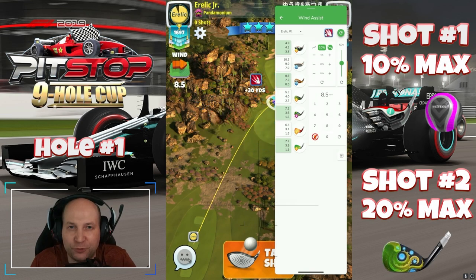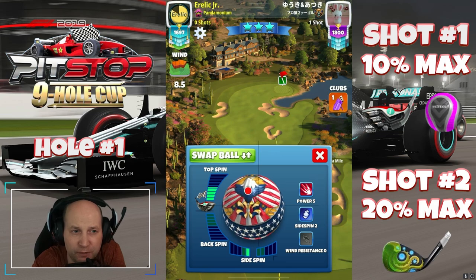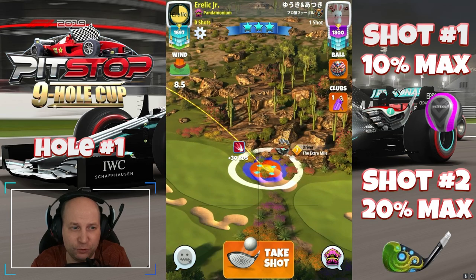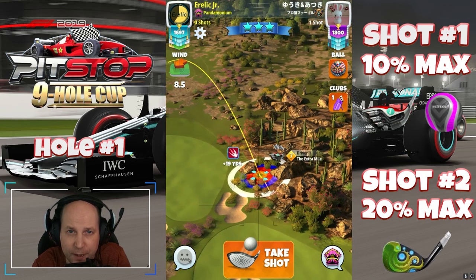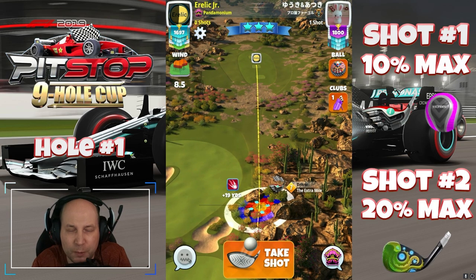Welcome to hole number one of the Pit Stop Tournament playing from the second tees. I've got a Power Five ball here and an Extra Mile, giving it max top and just about half a bar of left spin. You'll see it's only an Extra Mile seven, so there's definitely room to get this one even further. I make my 10% max adjustment and we are pushing this one back up to maximum distance.